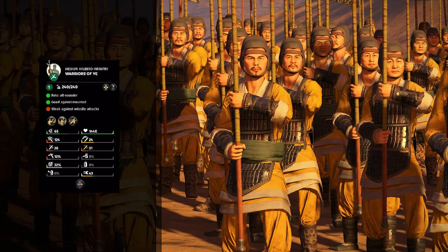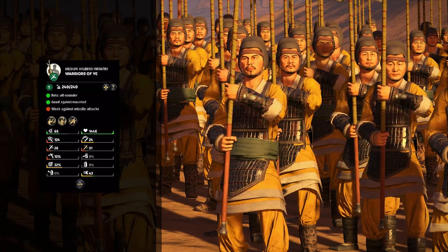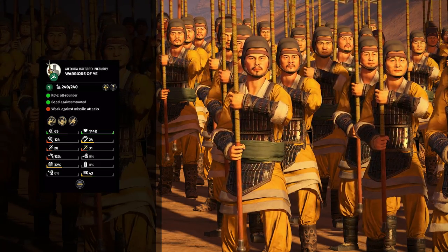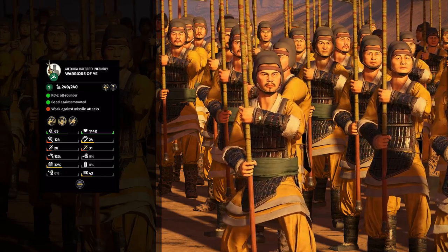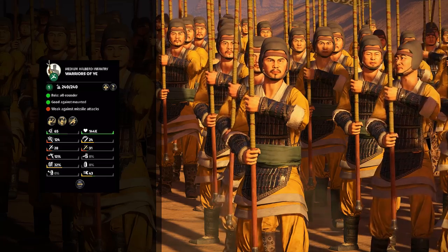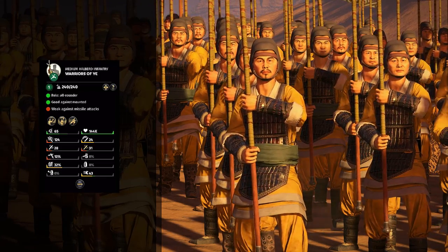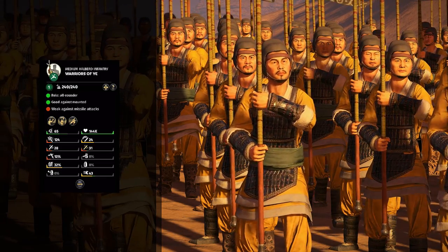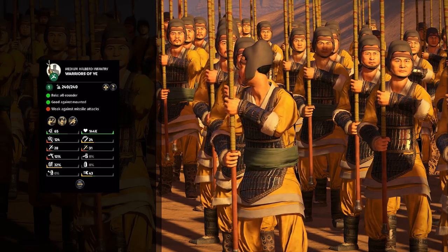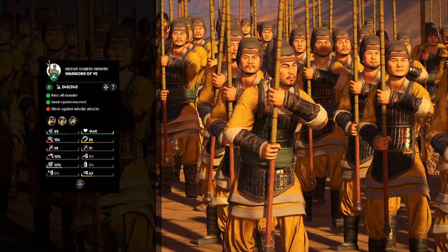And then we have the Warriors of Yi — a unique unit for Yuan Shao and maybe others — basically a fancy version of Ji Infantry. They've got very similar stats, but way better morale overall. They're also disciplined, so they won't lose morale if their general dies, and they're immune to scare. So they're similar to Ji Infantry, good at taking on cavalry or maybe other kinds of infantry, but they do have those little traits that make them stand out.